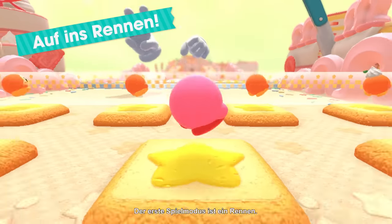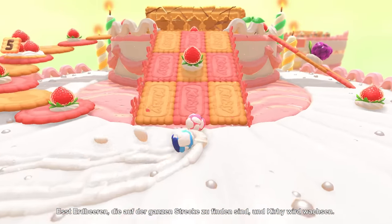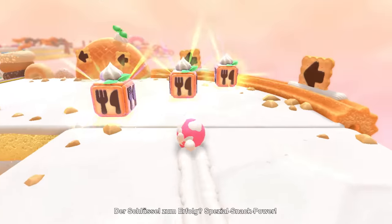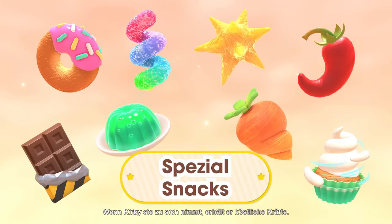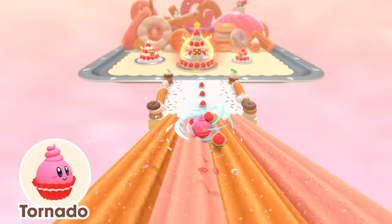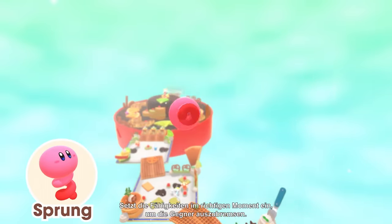The first game type is Race. Eat strawberries scattered throughout the stage and Kirby will grow. The bigger your Kirby is, the more strength you'll have. The key to tasting victory: copy food abilities. Eating these will give Kirby palatable powers. Sweep up oodles of strawberries with Tornado, or easily slip through walls with Jelly. Use them at the right time to cream the competition.